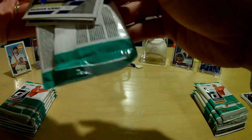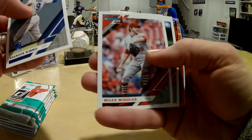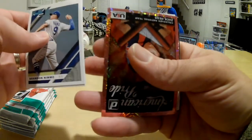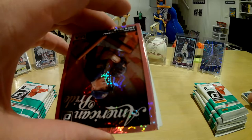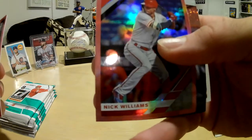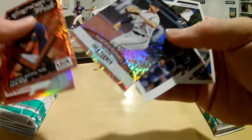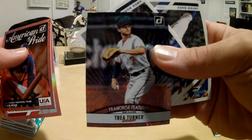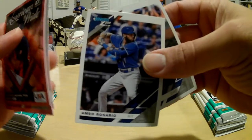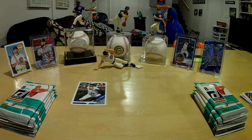Let's see what we got here: Brandon Nimmo, Miles Mikolas, Max Scherzer, another American Pride with a firework background — Jack Hess, a pink Nick Williams, Franchise Futures Trey Turner, Ahmed Rosario, and a nice Javi Baez. Get the Cubs fan over here!